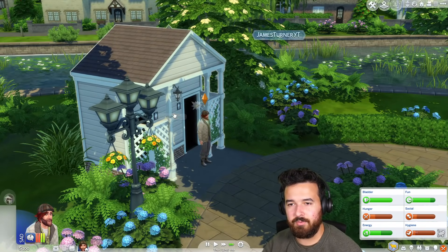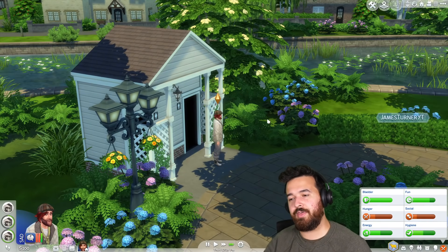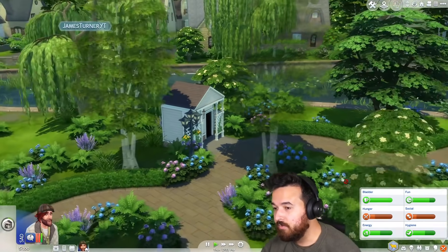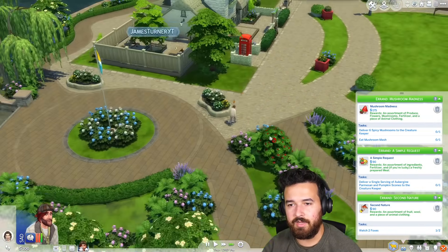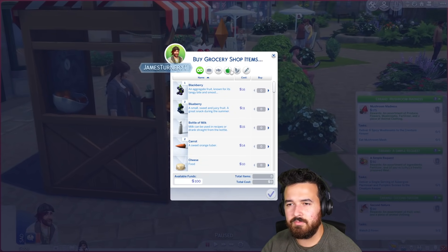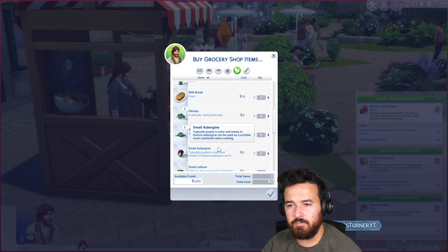Hygiene and hunger is rough, so let's go down and use the bathroom. I'm just going to take a spin in this bathroom a few times just to get my hygiene up. Then we're going to go back to the National Park because people were grilling food there all the time — I'm definitely going to eat that. We need to see another fox and we need to give this guy six spicy mushrooms.